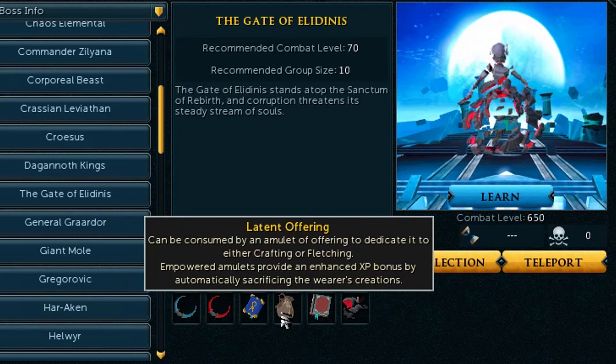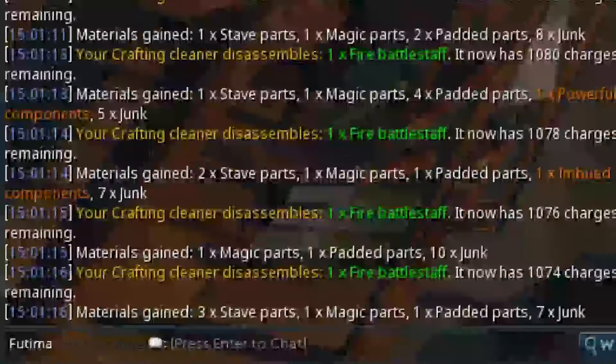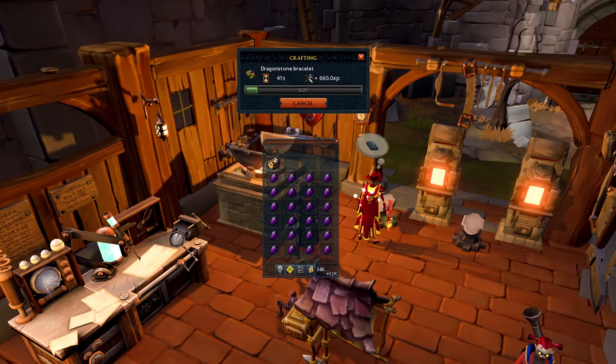The Latent of Offering is an upgrade you can use on your Amulet of Offering, obtained from the Ode of the Devourer quest, which dedicates it to either crafting or fletching. Let's hope you're able to get a new basic one so you can have both. Empowering the amulet provides an enhanced XP bonus where it now automatically sacrifices the wearer's creations — so items crafted are broken down or disassembled for more experience. I assume it functions similarly to the crafting and fletching cleaners. And since this isn't related to Treasure Hunter and is part of the main game, that's a plus.